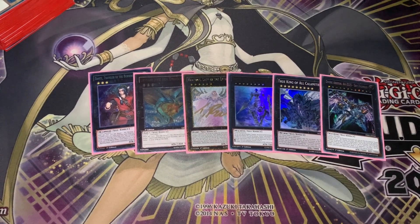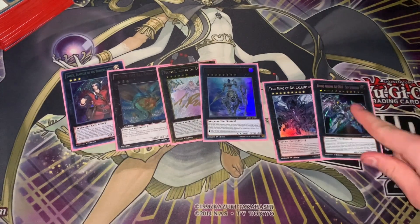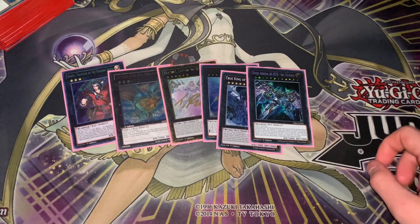Then Zeus — haven't used it much, but it's just a very nice go-second option where you just attack with one of these, rank up into Zeus, and then you can either send the whole field or just use it as an interruption in their turn.